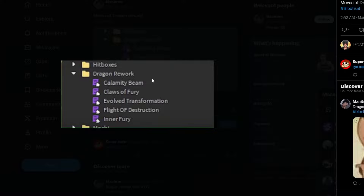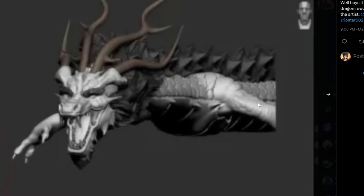Here we have scans of the new moves coming with the dragon rework. As you can see, there are five abilities: the first one is Calamity Beam, the second is Claws of Fury, the third is Evolved Transformation, the fourth is Flight of Destruction, and the fifth is Inner Fury. These are going to be the brand new dragon rework moves, and I believe they'll be coming this month.